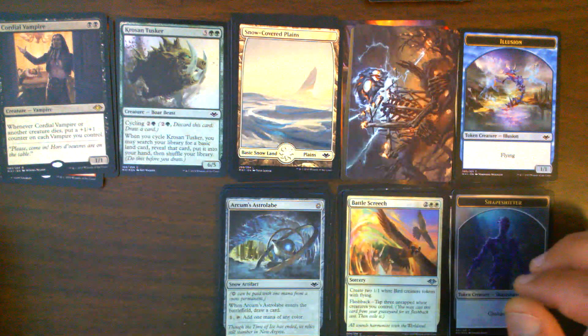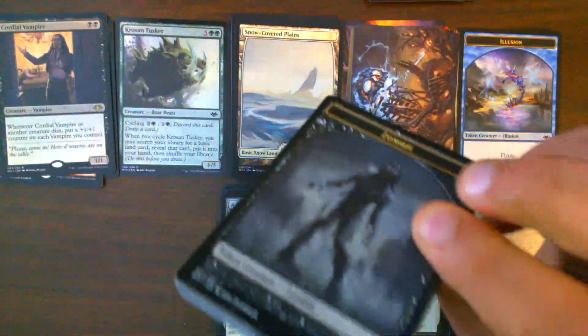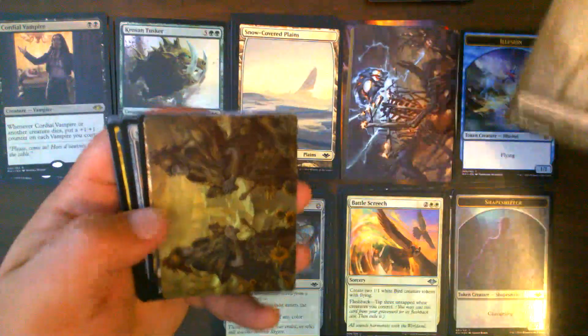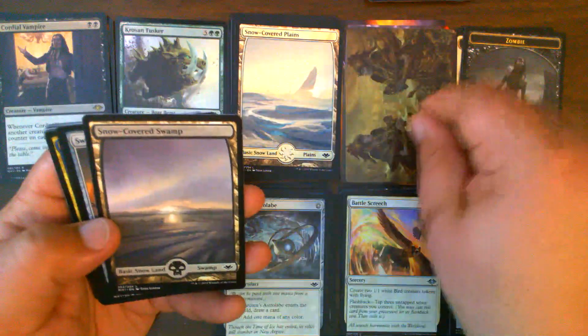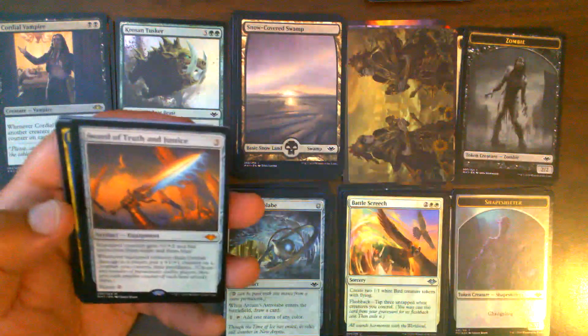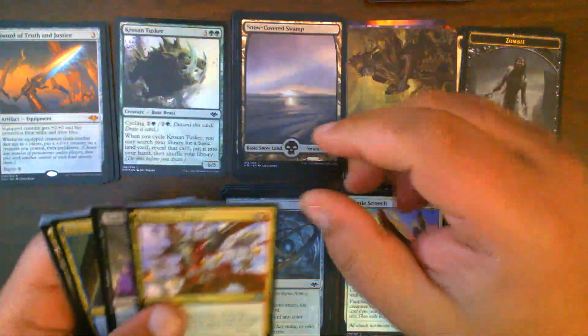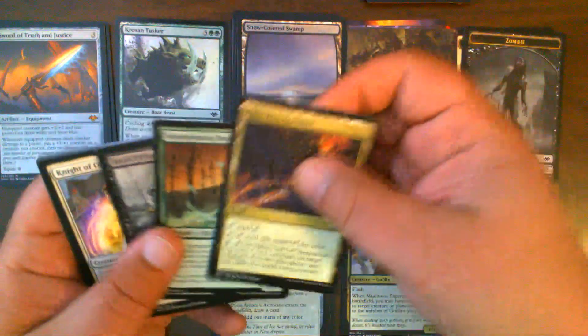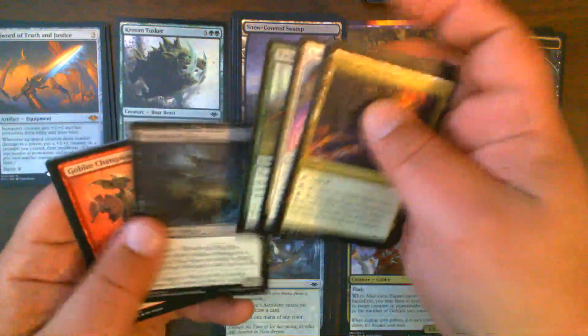Pack 8: Zombie Token and Endling for our art card. Snow-Covered Swamp. We get our first Sword of Truth and Justice — very nice. Being the Blue-White sword, a little less good. Munitions Expert, we pull that. A little less lucky with our commons.